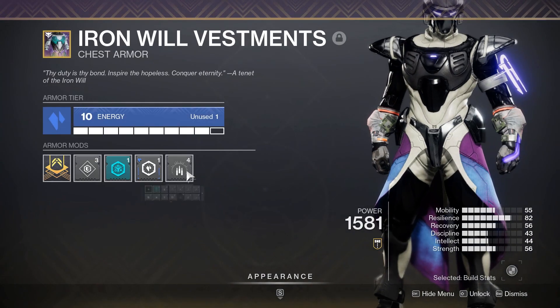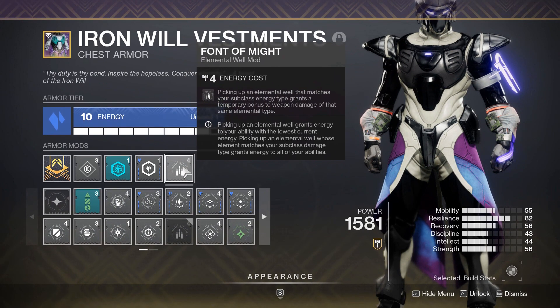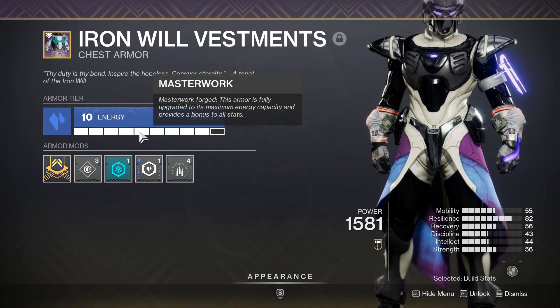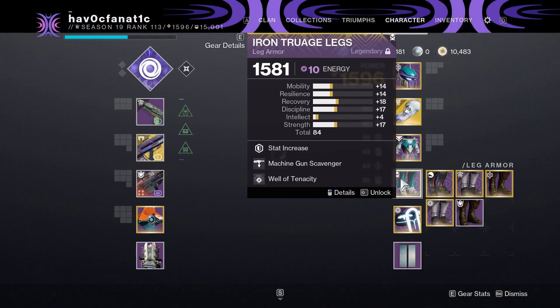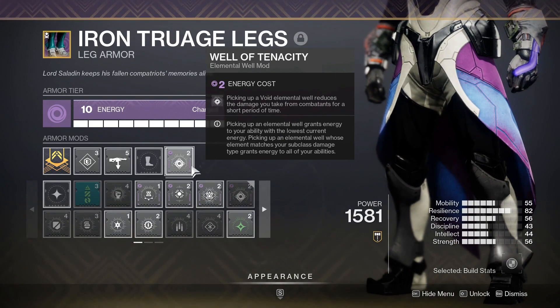Chest piece — Font of Might. When picking up an Elemental Well, you get a giant damage boost for the weapon you're using that matches your subclass damage type. I love this perk, I have it on all the time. It's a very noticeable damage buff and it stacks with a lot of things. This season there's a mod with defense for all three light elements, so I chose to make my chest piece Stasis so I could slot a Stasis one as well. Boots — Well of Tenacity. Picking up a Void Elemental Well reduces the damage you take from combatants for a short period. It really helps when you run to grab that well, and it's quite the buff to your defense, so it's well worth using.